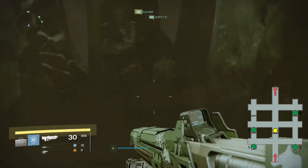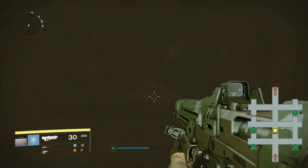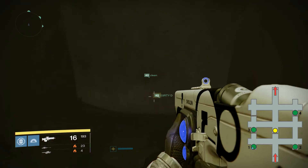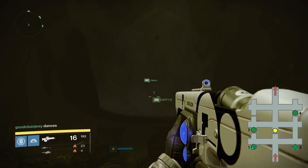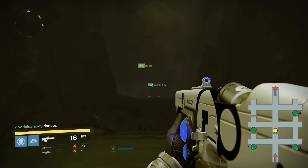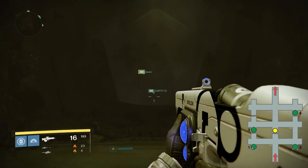I also suggest putting one guardian near the door to the chest who can confirm when it's open. Once everyone is in position, start stepping on the platforms in order. You should hear a loud sound and then it will stop — once it stops, the next person in the sequence can jump on. If someone steps on incorrectly, the loud sound will continually keep going off.